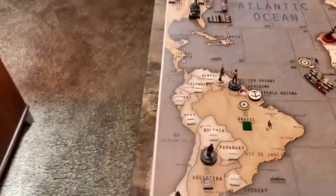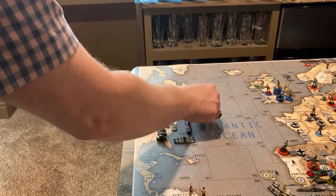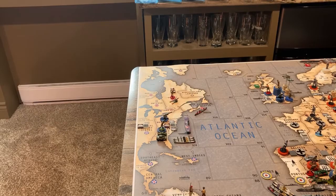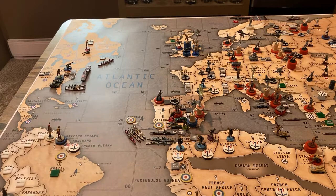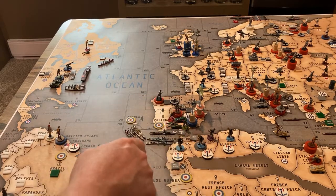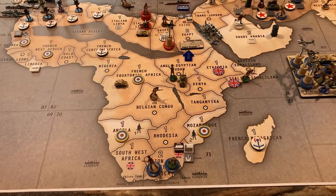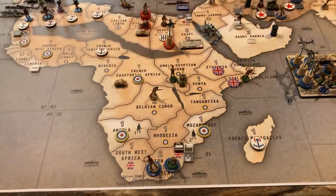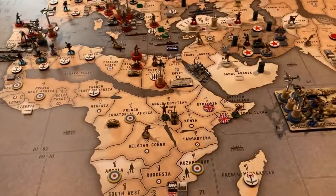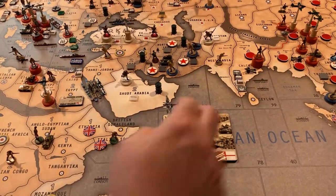Disposition of forces for the Commonwealth: in Quebec — infantry and artillery. In sea zone 106 — transport. In sea zone 91 — transport. In Gibraltar — infantry, artillery, tank. In South Africa — two infantry. In Anglo-Egyptian Sudan — infantry and tank.